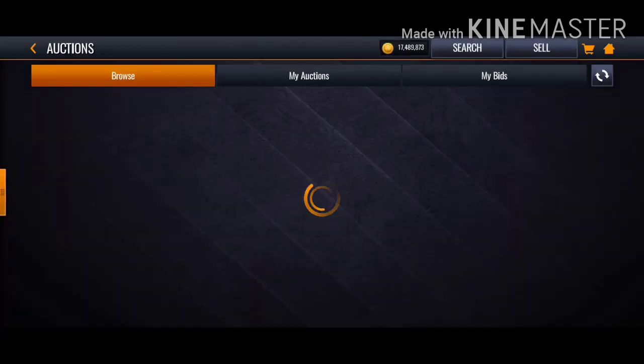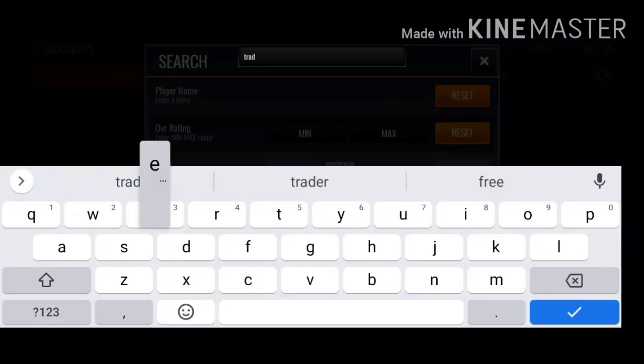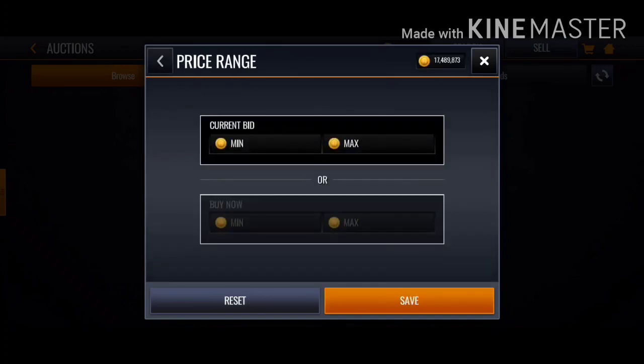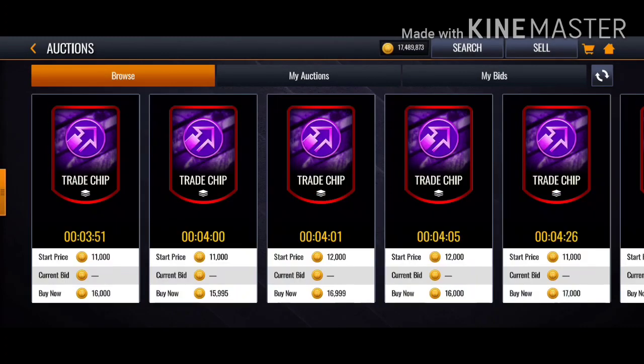You can also get trade chips from the auction house. Don't buy gold ones — that's wasting time. Try 20k; if there's nothing at 20k, the price has increased from yesterday. Trade chips are definitely not a good investment.